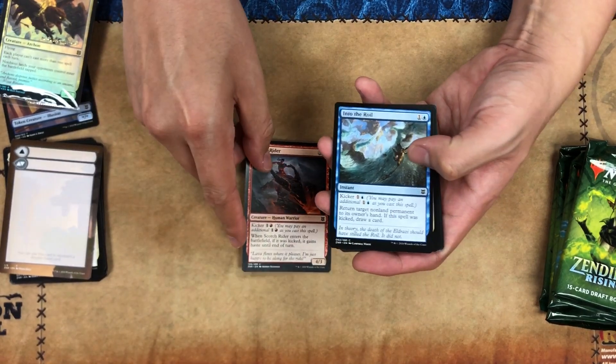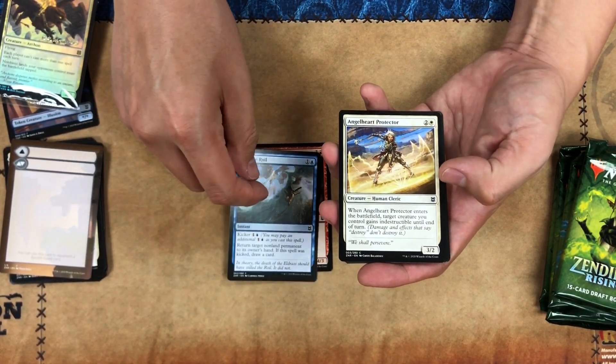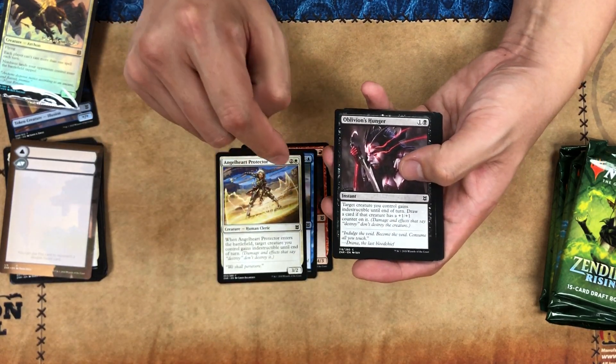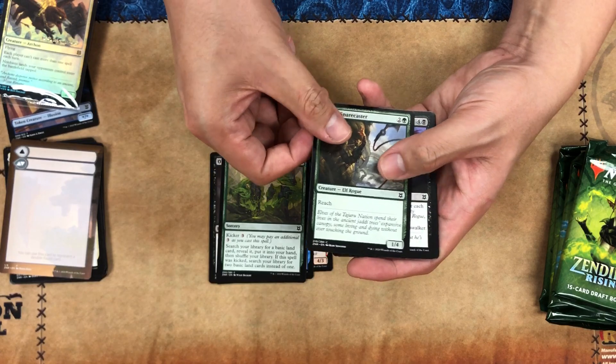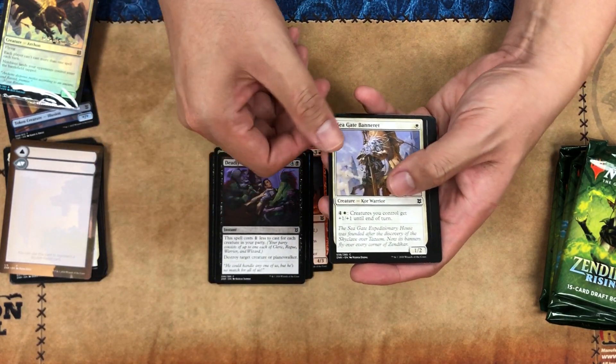Going back to the meat and potatoes. We have Scorch Rider — a spell with kicker, so that's what we were talking about. More human clerics. Reclaim the Waste looks like a ramp spell with kicker. Another elf rogue. And this card is cheaper when you have a full party.